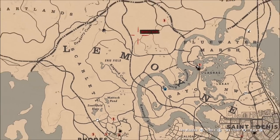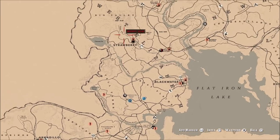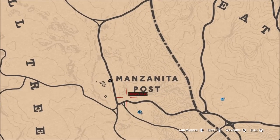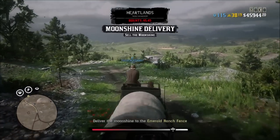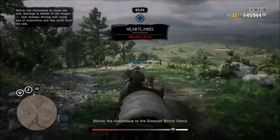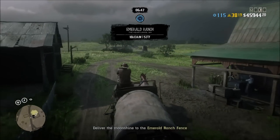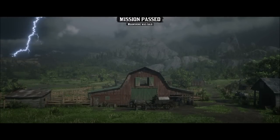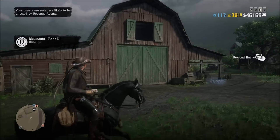The Bayou — I don't really have a problem with it. It's easy access. Tall Trees actually has a fast travel point literally right next to the moonshine shack, so you might want to take advantage of that if you choose that location. And the last one, the Heartlands, is probably the most popular one. It's a very open area, easy to access, and I would personally recommend starting there. Heartlands even has one sale location where you sell to the Emerald Ranch Fence, which is literally right down the street from the moonshine shack.